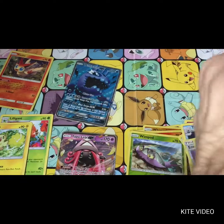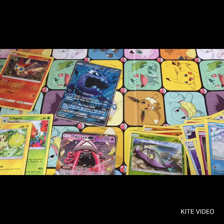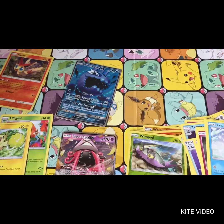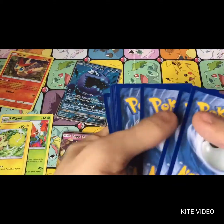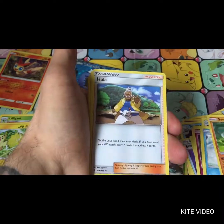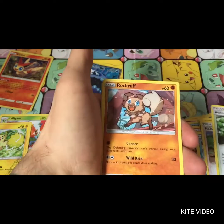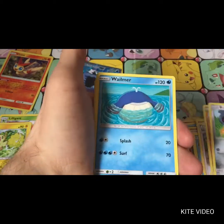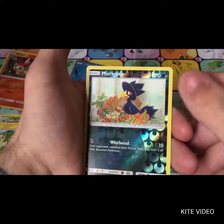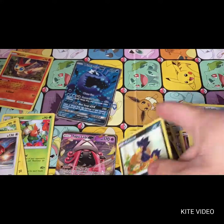I am really happy about that. So Tapu Lele and a Wishiwashi - sorry - Alolan... what am I on about? Sudowoodo, Hala, Alola Paradise Conservation Area, Rockruff, Beldum, Wimpod, Murkrow reverse, and a Talonflame is the rare.